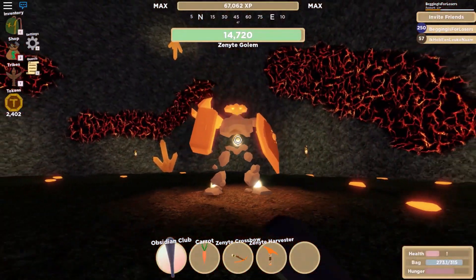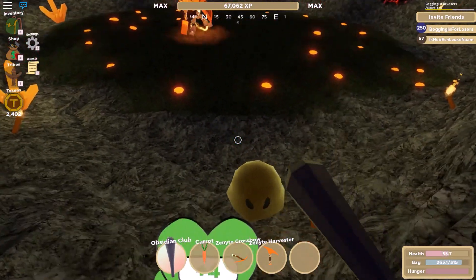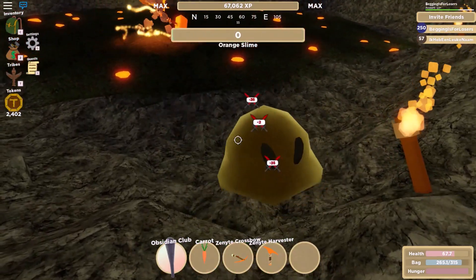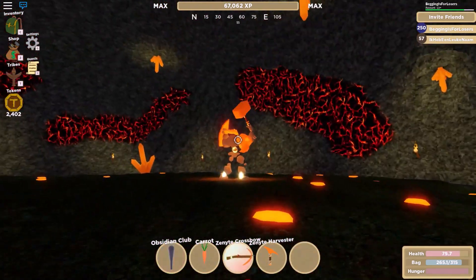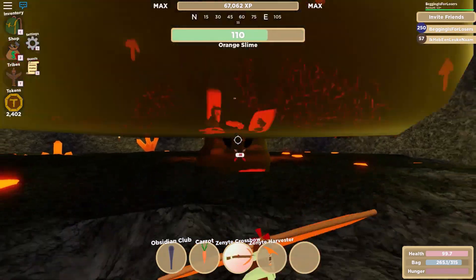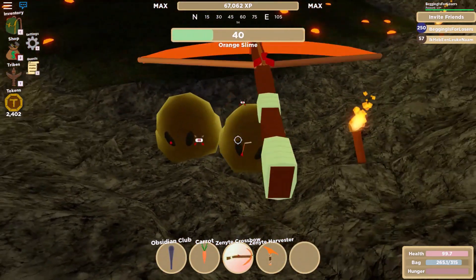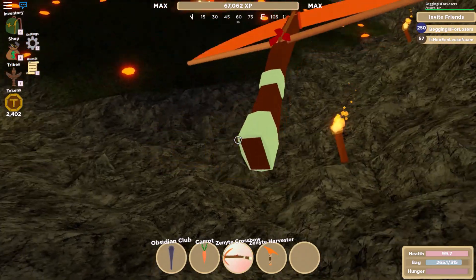There you saw — that's what happened if he hit me. I went from 100 to 35 health, so two hits and I'm dead. I did bring enough food with me. As you can see I've got the carrots in my hotbar as a favorite. To eat I only have to press 2 on my keyboard and then I can eat quickly.